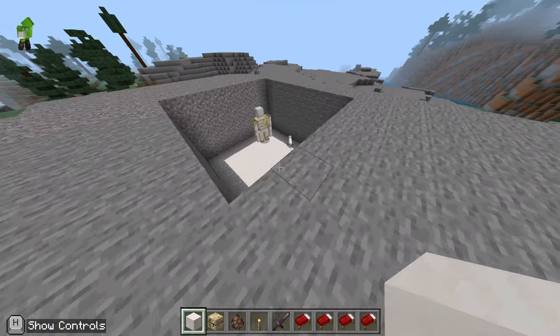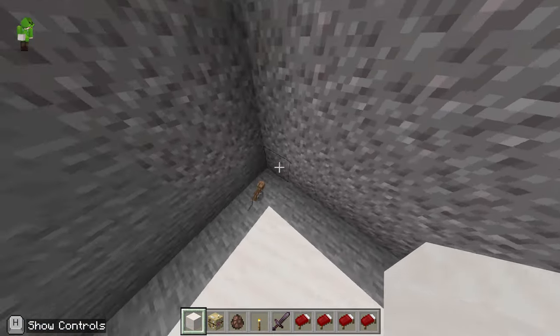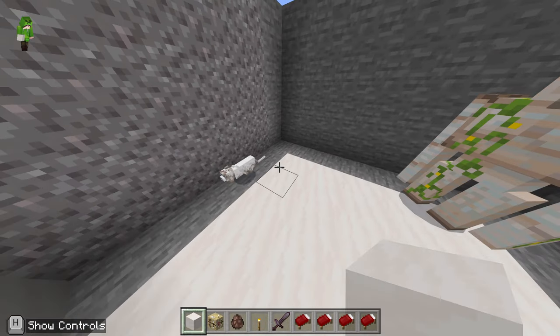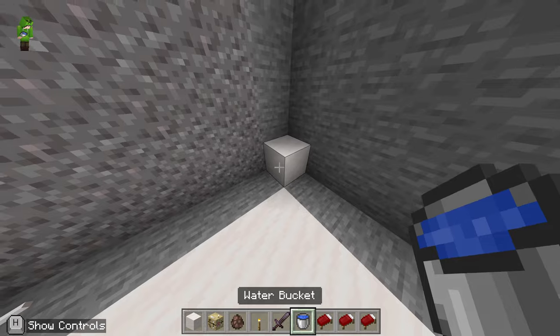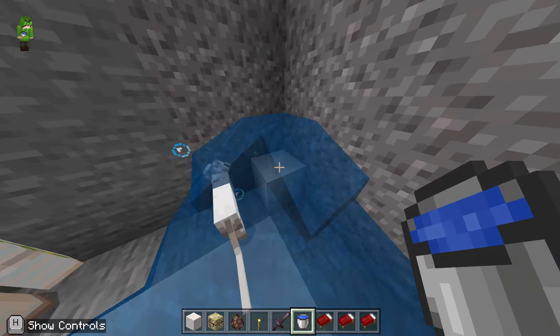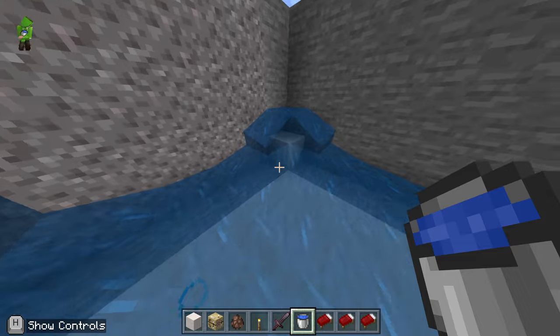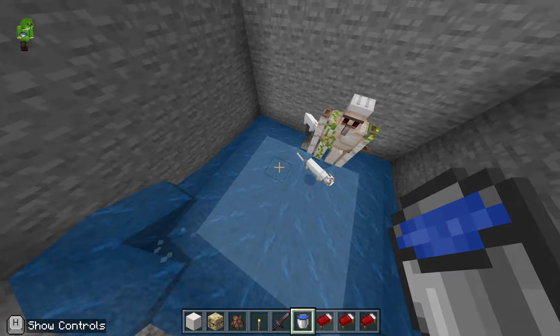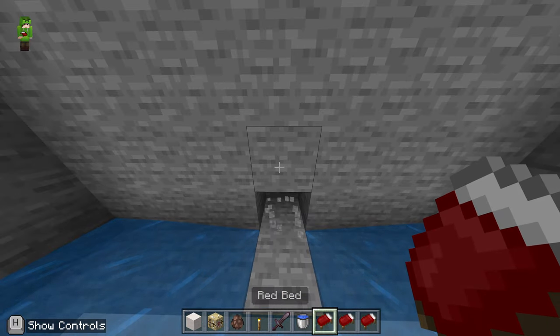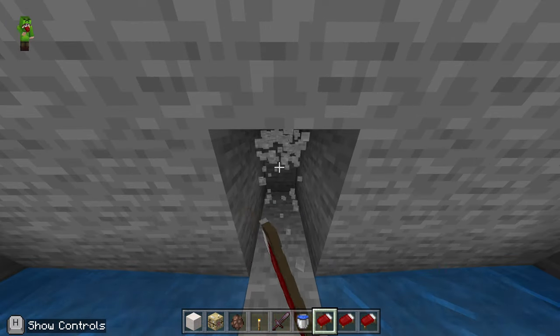Then we're going to place on two of the corners a block there and next to it just there, and then our water bucket gets placed on top of those. Those placeholder blocks we can destroy now, and it should leave this one little dry square over there where we're going to be funneling in our iron golems.